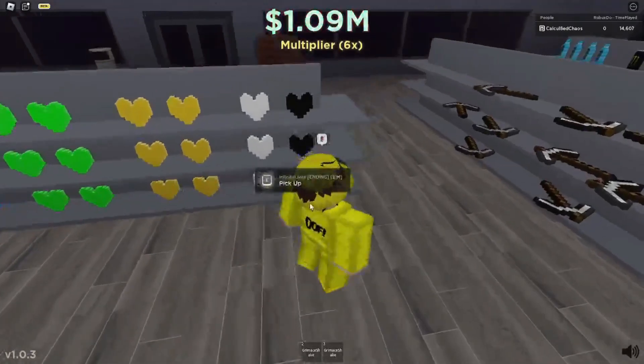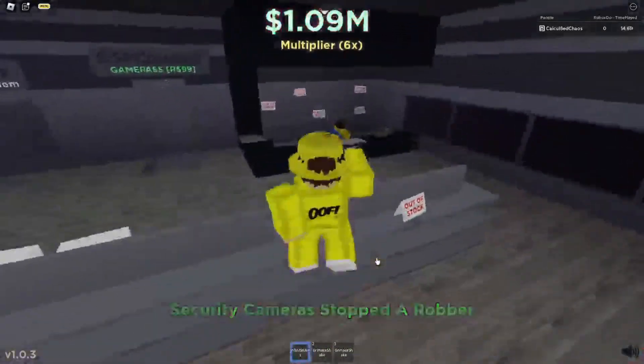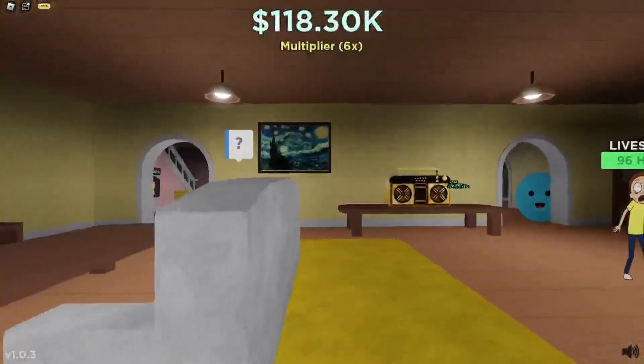For the next ending, you just have to buy the black cart and feed it to Morty. It is a pretty simple ending, but it does cost one million dollars. I bought it and fed Morty it, and this did enable the ending.